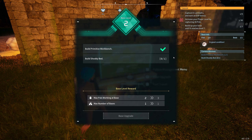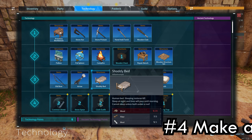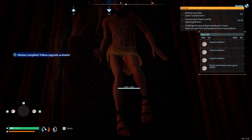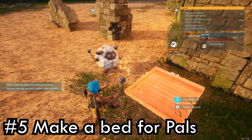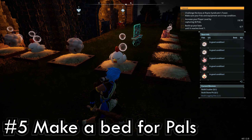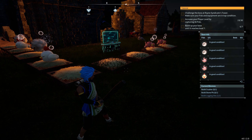Make sure to get a bed down as you'll need a respawn point just in case you die. It's unlocked at level 3 and you will need to place down some type of structure with a ceiling on it in order for it to work. Now that you have a bed, make sure your PALs do too. They're working very hard and need a place to sleep when they're all pooped out. As many PALs as you can have at base is how many beds you should have available.